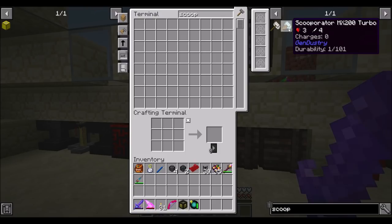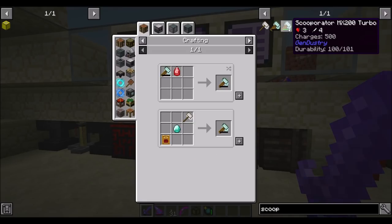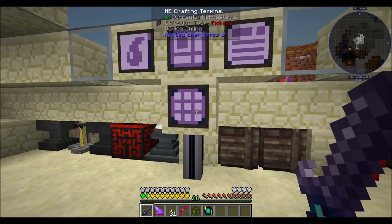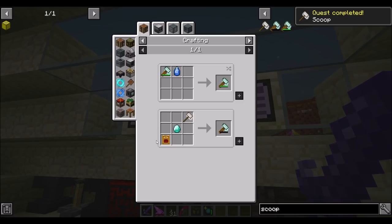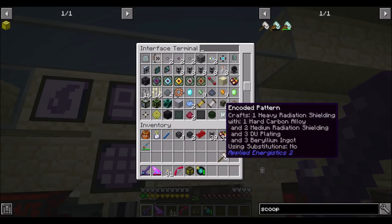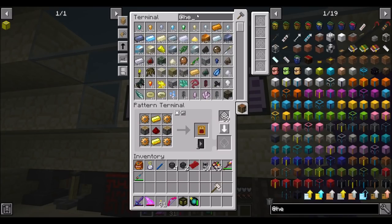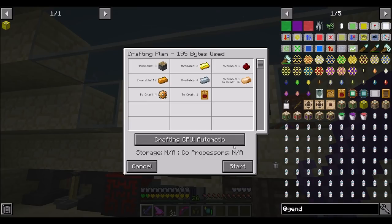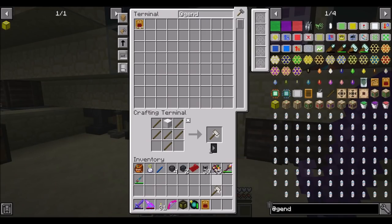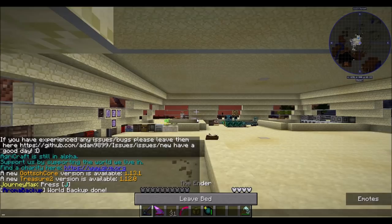There's a Scooperator MX200 Turbo from Gendistry, which seems pretty cool - presumably an upgraded version of the scoop. We crafted it up, adding it to the auto-crafting system so it knows how to make things because we're going to need some of these in the future. Previous Dire already taught the system how to make bronze and bronze gears, so we can use it to make the Scooperator MX200 Turbo, which is RF powered.